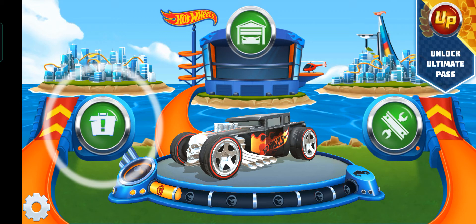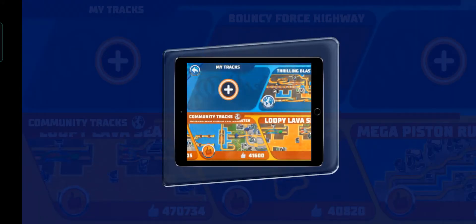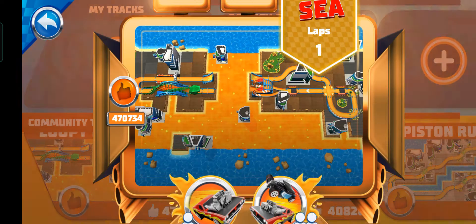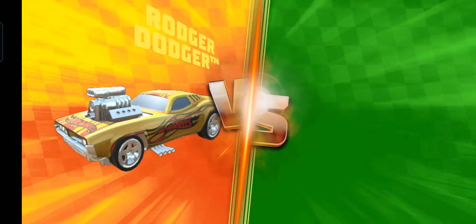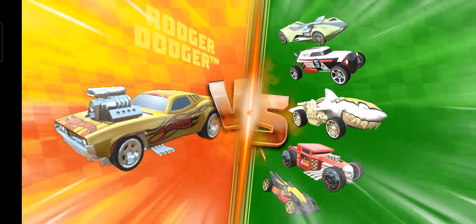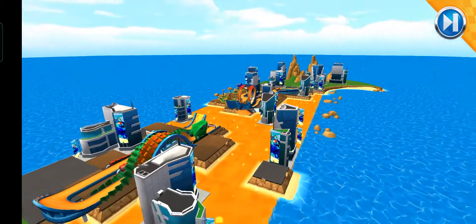Let's tackle some challenges. Whoa, there's a lot going on here. Let's check it out. The blue tray is all about... You might not know this, but you can race any time by pressing the race buttons at the bottom. Pick a ride, any ride. Put the pedal to the metal, friend. This one's not going to be easy.